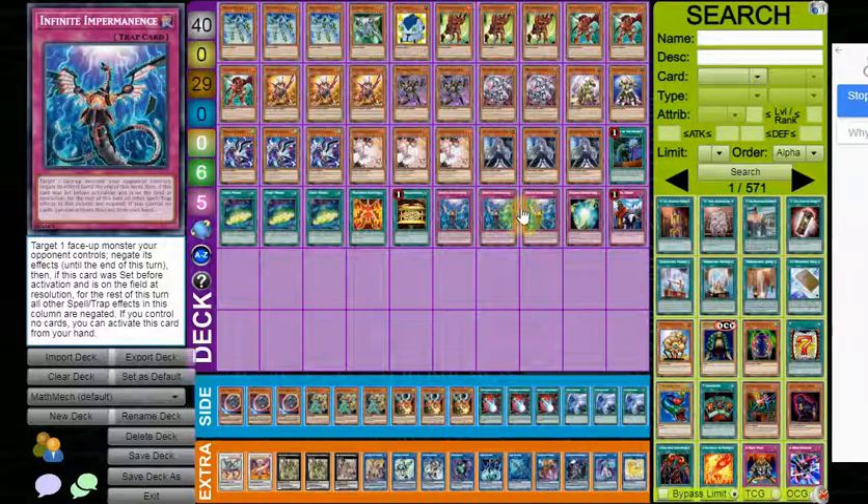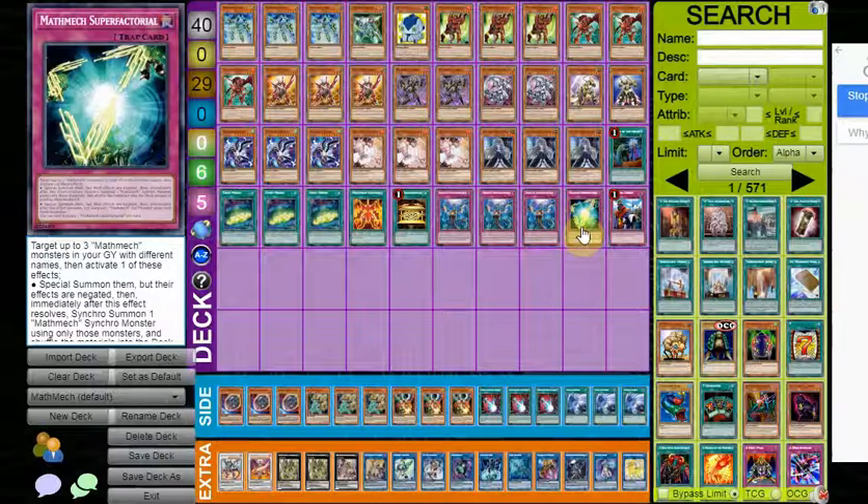Imperm is another really great hand trap seeing more play this format — it can help deal with certain boards, and since not a lot of decks are pure combo decks you can shut down some boards too, specifically Tri-Brigade. It's just really clutch for Tri-Brigade. Super Factorial is a hand rip, a monster pop, and a negation all-in-one — absolutely busted, and it's searchable. This is your main form of disruption in most hands, so you do want to try to search this as often as possible.